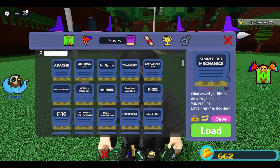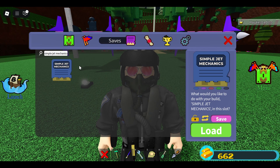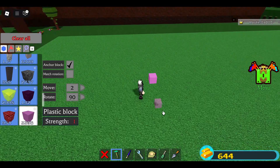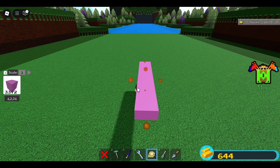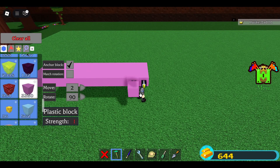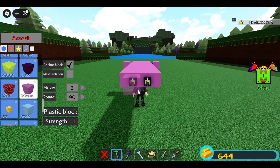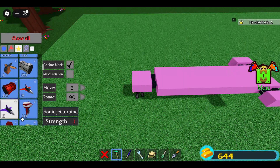Let us start now. By the way, you have a separate save slot for this so you can simply put these mechanics on your other jets. Place five blocks, delete the first four, scale to 24 with scale two, scale both sides one time with move one, then place the hinge like this — here, here, and also here.